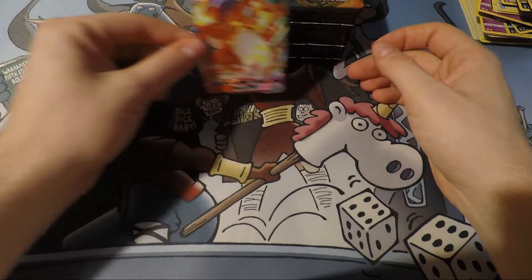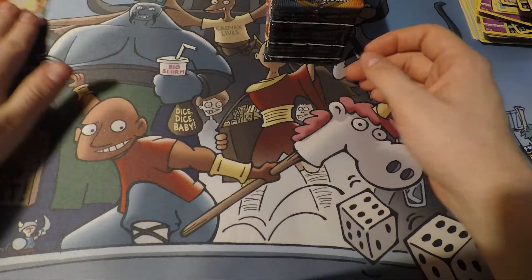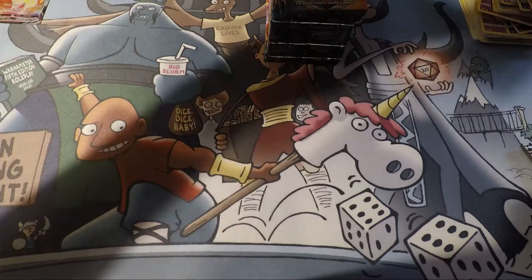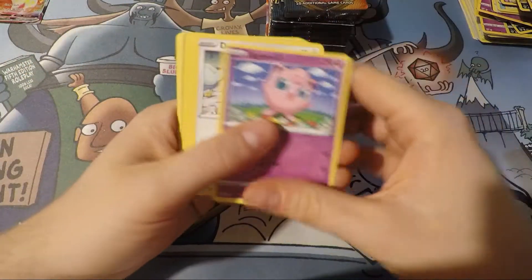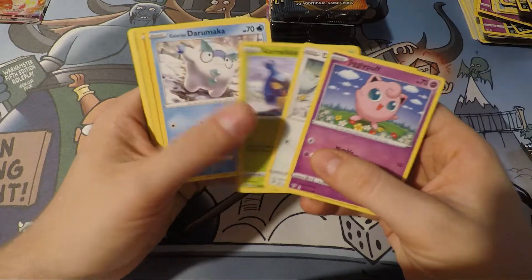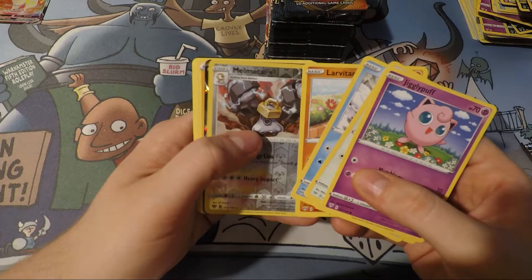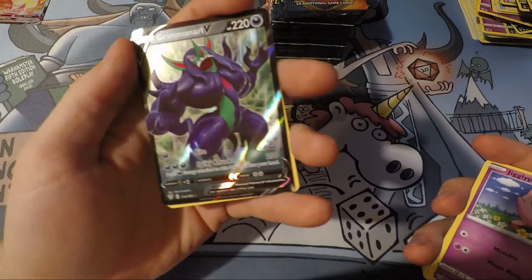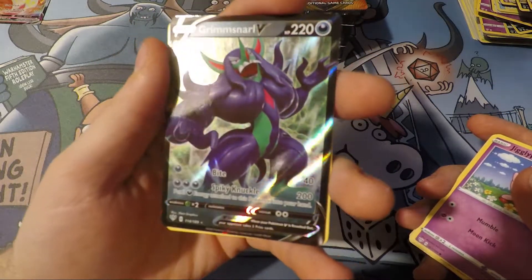All right, Charizard — I'm going to put you by the wayside, say goodbye. You've done us well. You got us that Centiskorch that I wanted. We got a bent code here, hopefully nothing else is bent. What could it be? It's peeking. Grimmsnarl. I don't think this card is very good, but I really like the way this Pokemon looks.